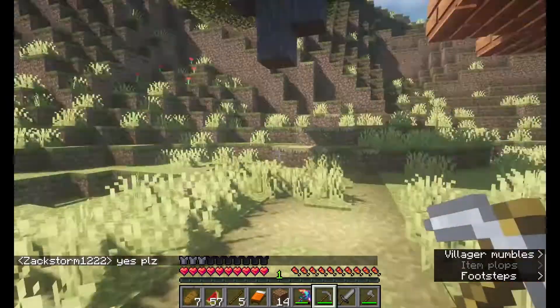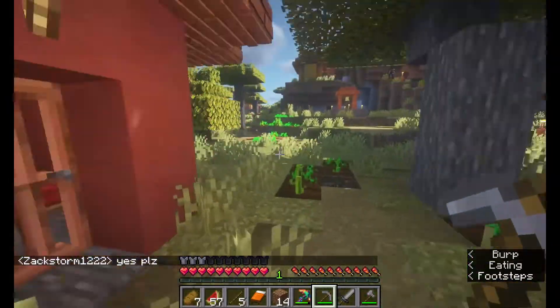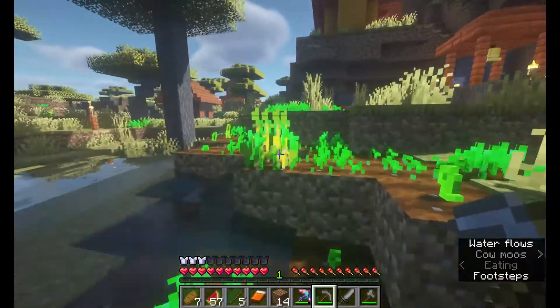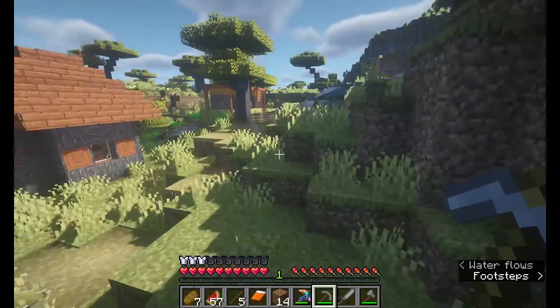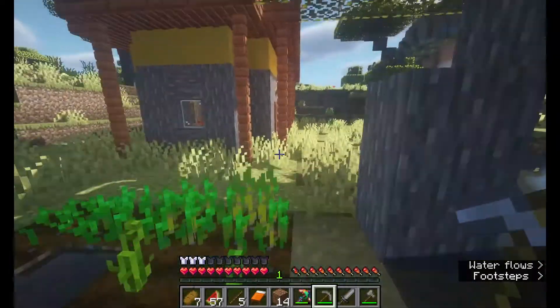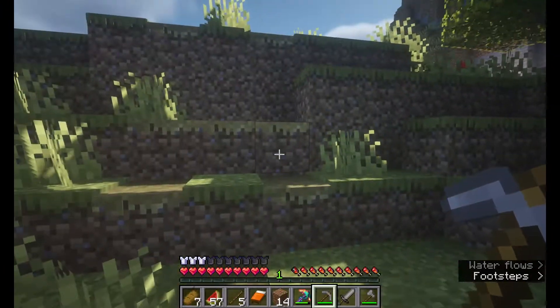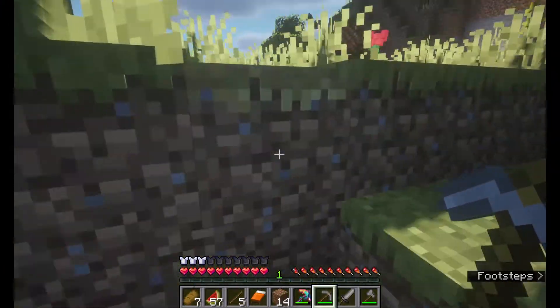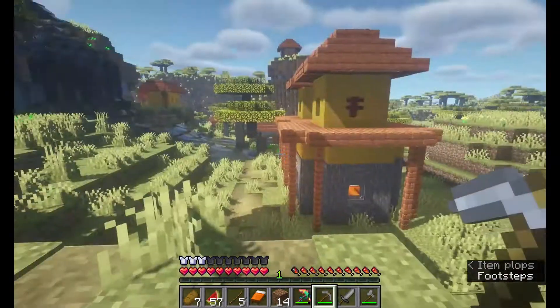Now I'm going to head back over to where those oak trees were. I don't like acacia wood at all — it's ugly in my opinion. Oak and birch are the best, actually I think spruce is probably the best wood. I don't know where my horse is — I thought that was a saddle on the ground.